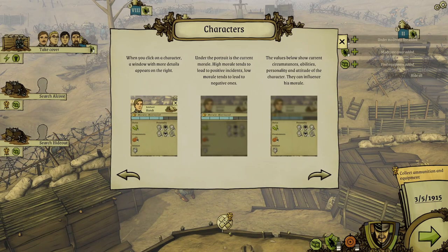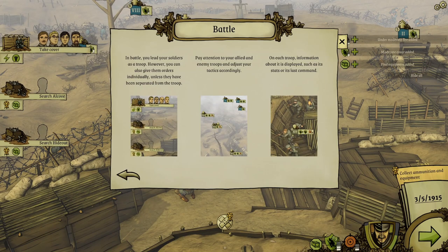When you click on a character, a window with more details appears on the right. Under the portrait is the current morale. High morale tends to lead to positive incidents; low morale tends to lead to negative ones. The values below show current circumstances, abilities, personality, and attitude of the character. They can influence the morale.